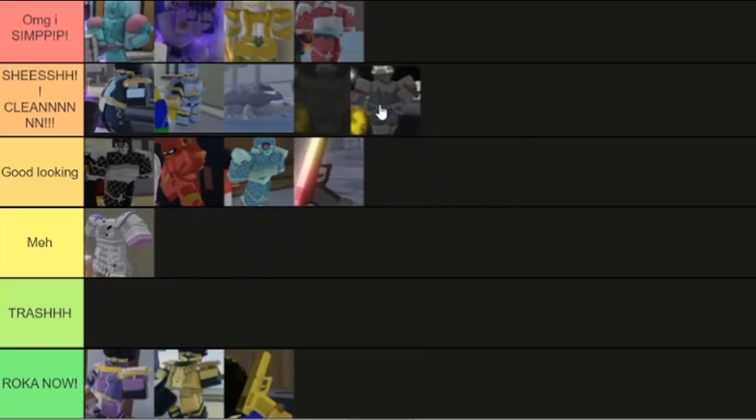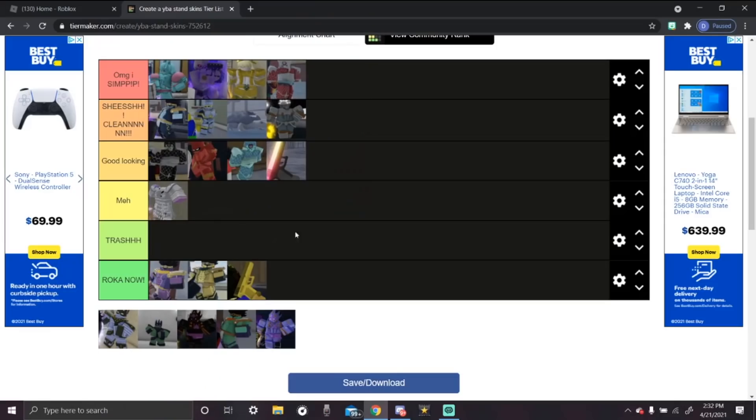The next stand is The World appearance skin — she's cool. It has similar colors to Mr. President and Tusk 4, but the glowing head puts it in the 'She's clean' tier. The colors are pretty unique and it glows in the dark, which is cool — like The World in the dark.